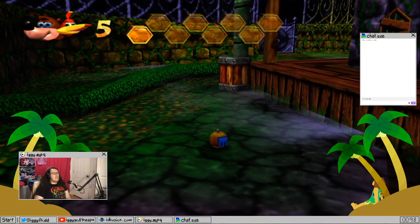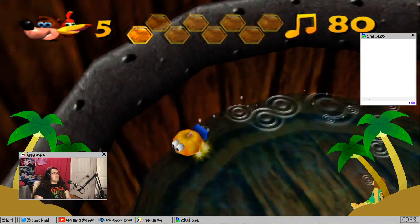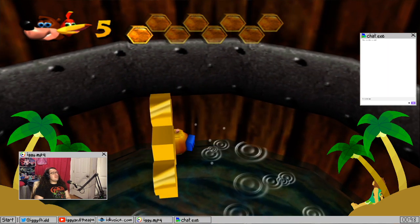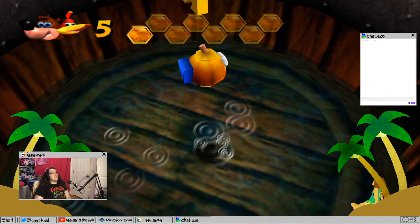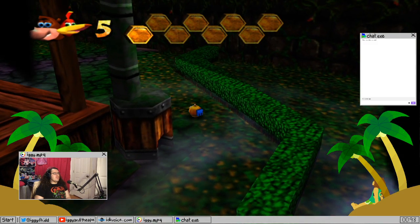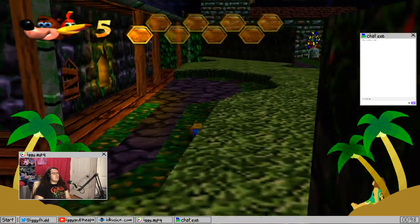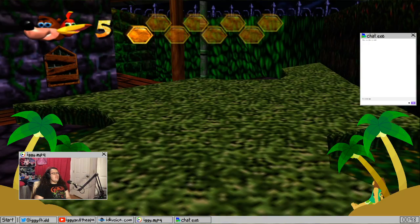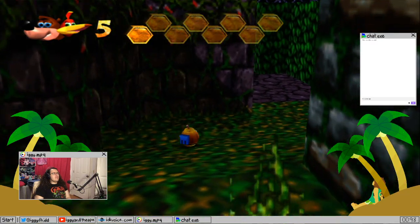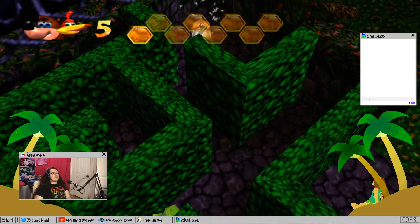Slip through this barrel — that gets me some. Come on, I can't reach that. Is there no way to jump higher? Are you kidding? I think I gotta go down through the pipe — I gotta go into that maze. What's the way up here? I know this game, I've been playing this game for a long time.